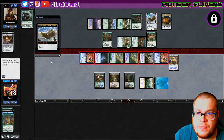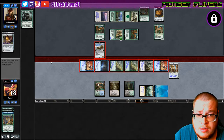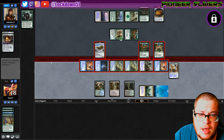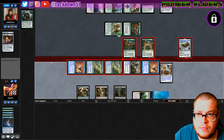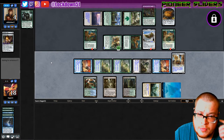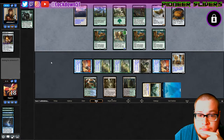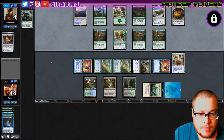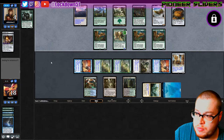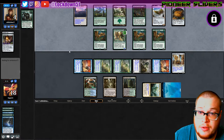Their best bet is to block the Leeching — that thing's gonna really kill them next turn. Block the Diffusion — that makes sense actually. They can attack and kill something else. They go to four, we have our Leeching for now. I'm messing up, I feel like I'm losing this because I'm messing up. Should have attacked with that Mutavault — that would have put them to one. That's hard, man. If I lose because of that, that's on me.